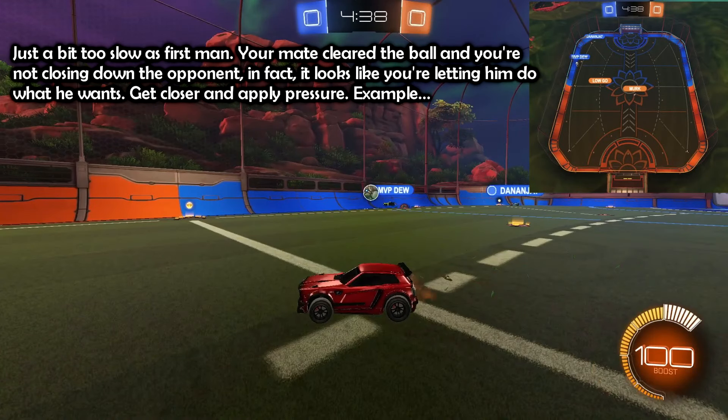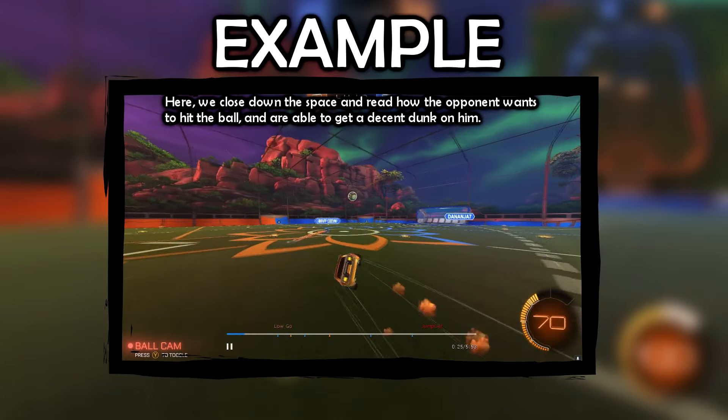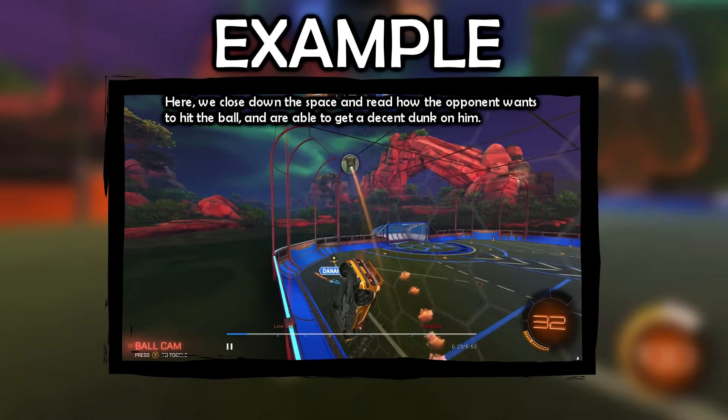Just a bit too slow as first man. You'll make clear the ball but you're not closing down the opponent — it looks like you're letting him do what he wants. Get closer and apply pressure. Here we close down the space, read how the opponent wants to hit the ball, and we are able to get a decent dunk on him.